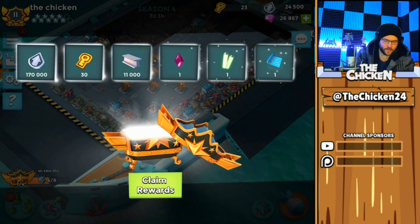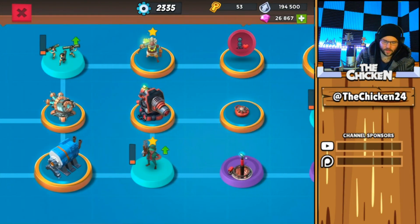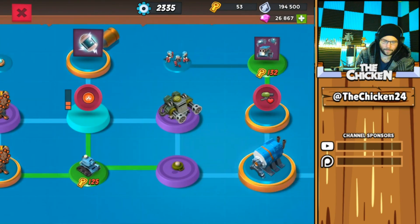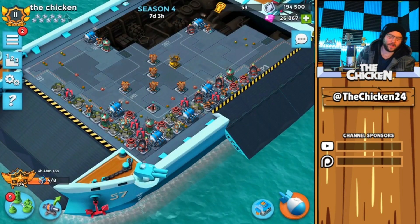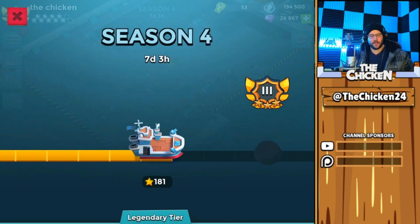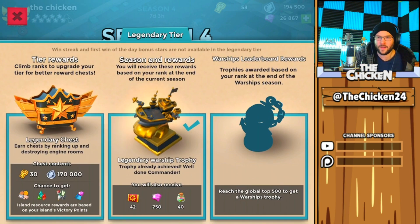Okay, there we go — we got one chest, guys. So I'm going to wrap up the video there; it's getting a little bit long in the tooth. We don't even have enough to upgrade it. Well, we got lots of gems. We're two away from Legendary 3, so we'll see when that happens — hopefully tonight we can get that troop damage unlocked. Let me know what you think down below in the comments. As always, thank you so much for watching. Make sure to leave a like if you found it interesting, entertaining, or informative, and we'll see you next time. Chicken out.